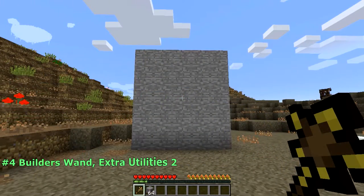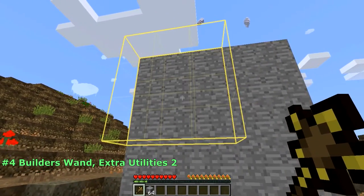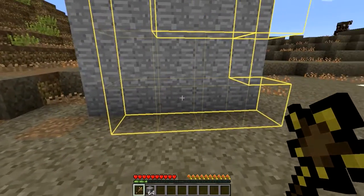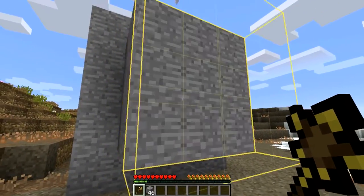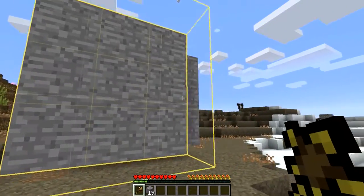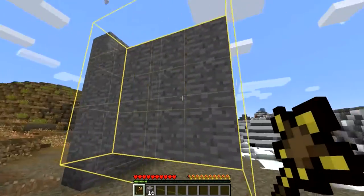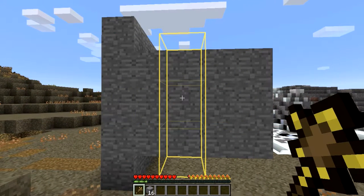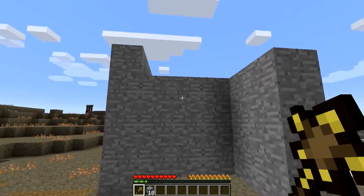Number 4: the Builder's Wand from Extra Utilities. Using the Builder's Wand, we're able to extend walls, structures, and specific patterns with great ease. When hovering over a structure while holding the Builder's Wand, you'll see a highlight of the structure you can extend. Then simply right-click on the highlighted area and the wand will use up to 9 blocks to extend your structure outwards. Want more control? Simply hold Ctrl to extend a single row, or hold Shift to extend a single column. As easy as that.